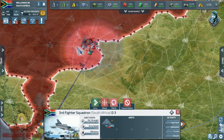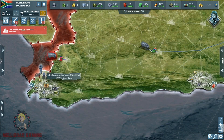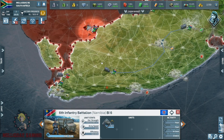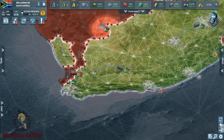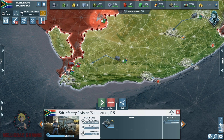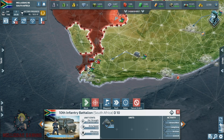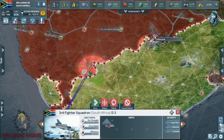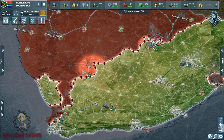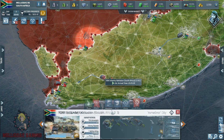Hello commanders and welcome to part 3 of the South African series. We will continue our battle versus Namibia. Namibia was heading towards our capital Cape Town but looks like he changed his mind — he had a right path to the capital but then changed his course to the mountains. I was waiting for him in my capital but looks like he saw my defenses and did not want to lose his motorized infantry, which is why he changed his course. Now I am on my mission to liberate the city of Gaborone.